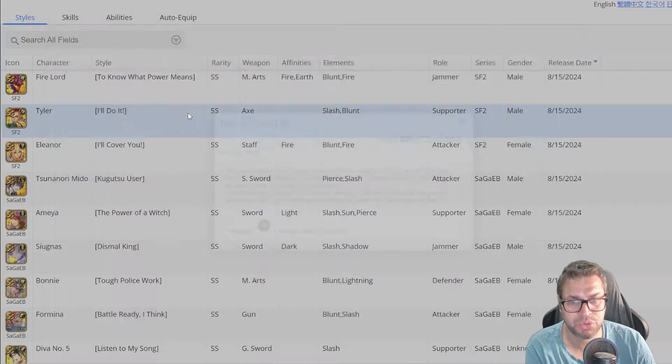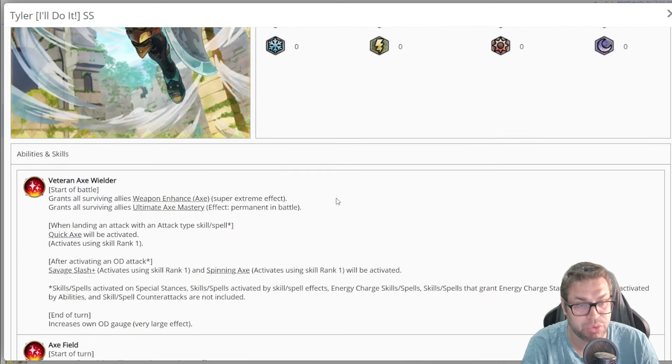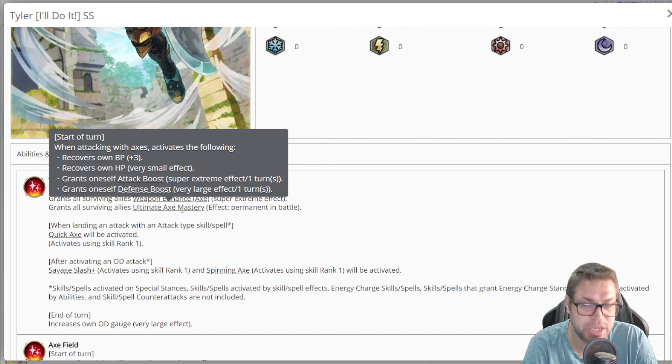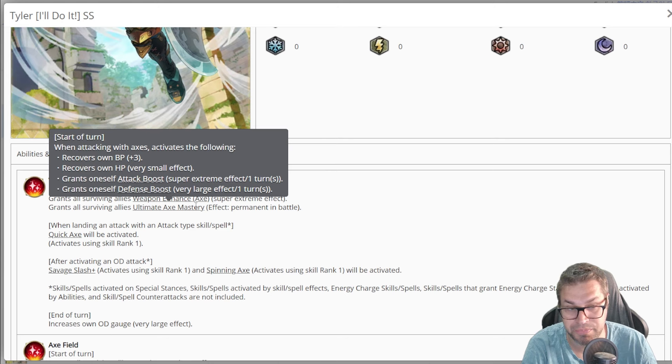Then we go to Tyler, a very peculiar character — most people who care about remembrance want Tyler. He has 130 STR, 100 endurance, and 100 will — just okay values. On the start of a fight he improves damage by 50% for axe wielders, which is great for remembrance. Making a full axe squad without thinking about remembrance is almost impossible. He also grants all surviving allies Ultimate Axe Mastery, similar to Rose and Brownie. Effects for axe users include 3 axe BP, HP recovery for around 400, a 50% attack boost, and a defense boost that decreases damage taken by 30%.